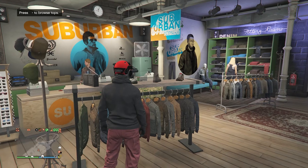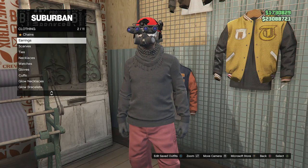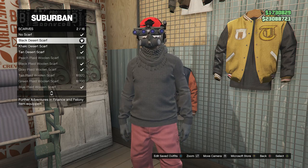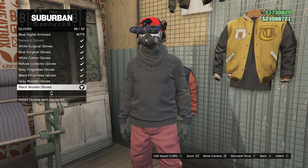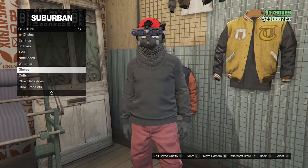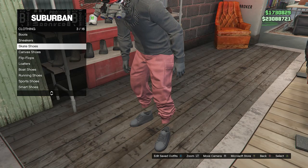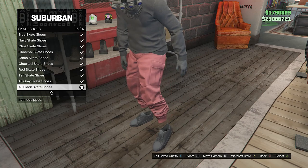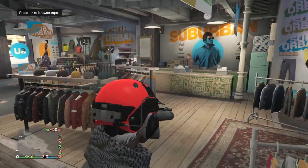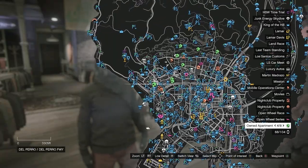After equipping the black sweater, back out of tops — we don't need to worry about pants since we already have the red joggers. Go to accessories, click on scarves on slot 3, and equip the black desert scarf on slot 2. Then go to gloves on slot 7 and equip the black woolen gloves on slot 58. Now head to shoes, go to skate shoes on slot 3, and equip the all-black skate shoes on slot 16. After that, head to your apartment.